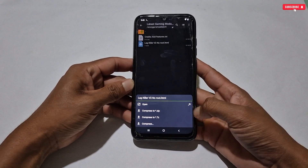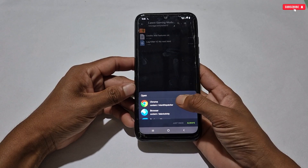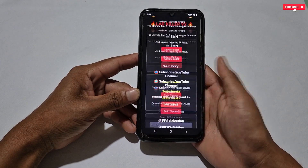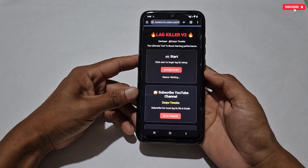Tap on the Lag Killer version 2 script file, then tap the arrow icon. If you are using the ZedArchiver application, lots of application options will appear to open this script file, but you have to select Chrome browser or any other browser you use on your phone. I'm running this file in Chrome browser. Now the web UI page will open in Chrome browser.